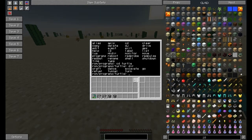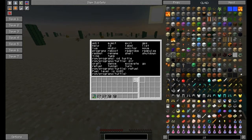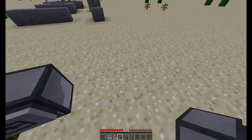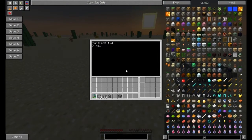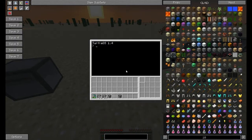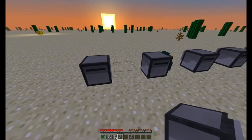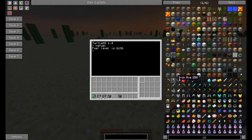If we want to see the fuel level, we can type 'refuel'. So this one has fuel. These others haven't got fuel — maybe I've used this one before. If we want to add some fuel, we get 10 coal and put it in the turtle's working slot — this is the inventory of the turtle. We have the coal in the working slot and tell it to refuel; it will take one and show us the new fuel level.